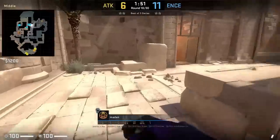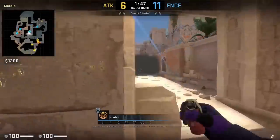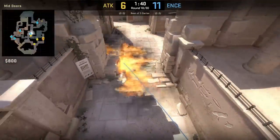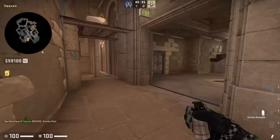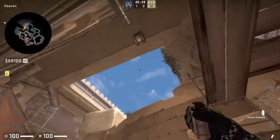Madden has a run molly that he throws by standing in front of this brick. After smoking mid, he aims at the bottom right of the window then presses his run-throw bind, throwing his molly as his team pushes out B main — it's going to push away any T's watching B from that side.